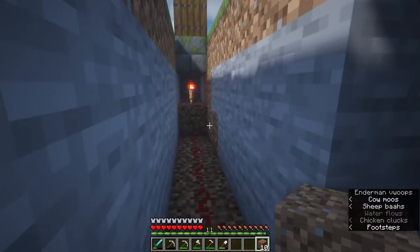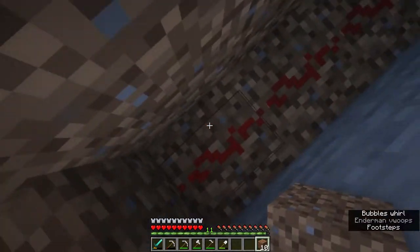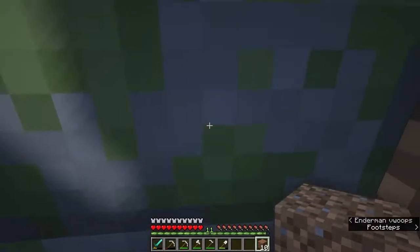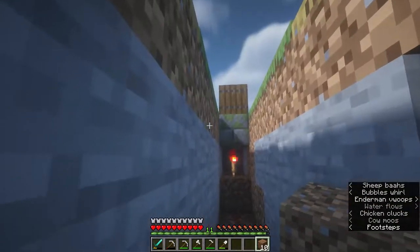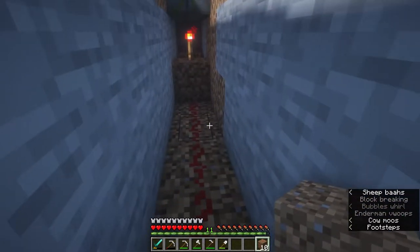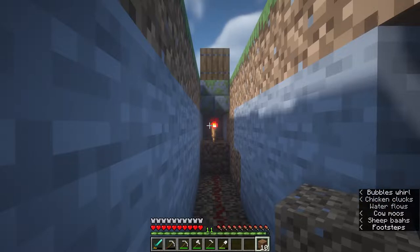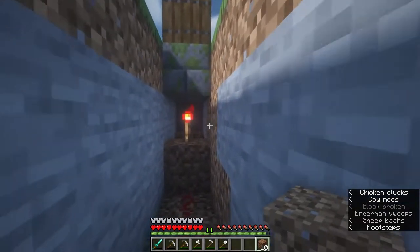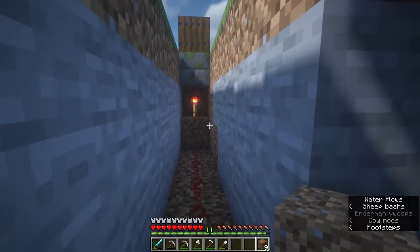My redstone contraption is pretty much done down here. We have some redstone dust, some redstone torches, and there is a redstone repeater right there. There's also a button above this block which makes the trap doors close. This is the underground mechanism. I suck with redstone — I'm just going off what I saw, but we're gonna go ahead and continue the build.